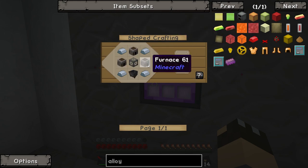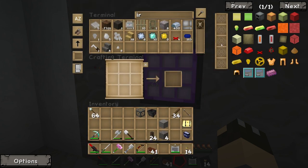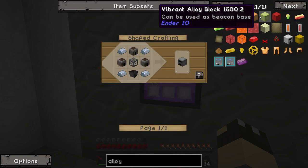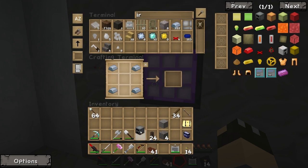So we need to make ourselves a cauldron — that's easy enough. Let's go and grab a cauldron, and we also need to make ourselves three furnaces, which is easy enough. So we should have everything we need to build the alloy smelter. That was easy enough — let's go and get rid of some of the stone.